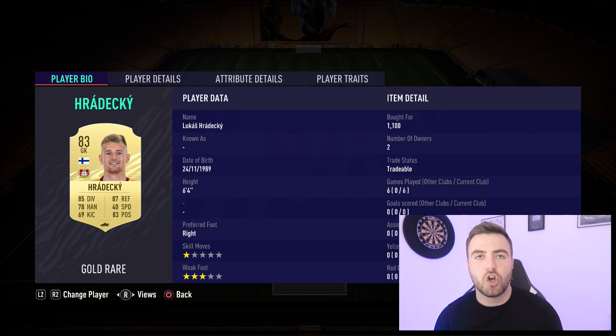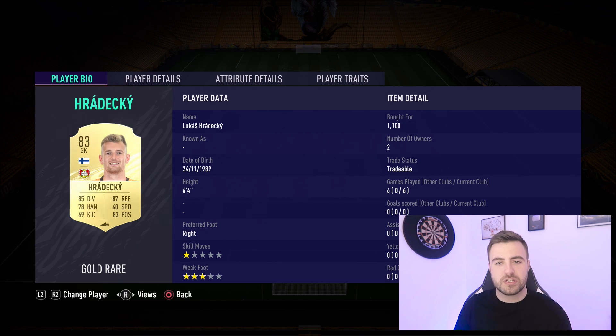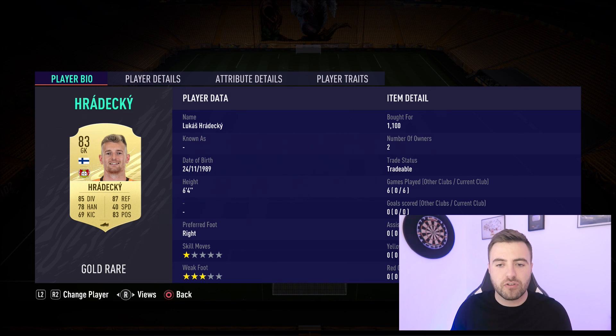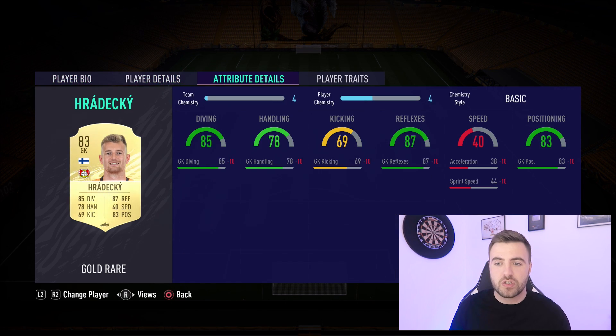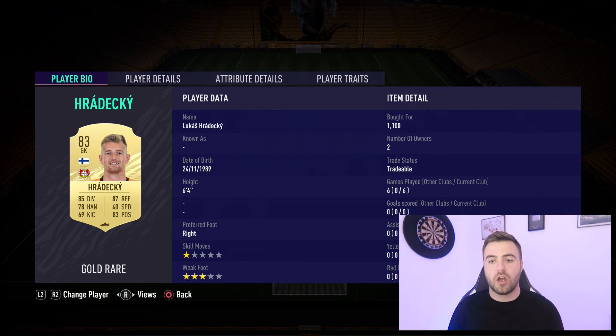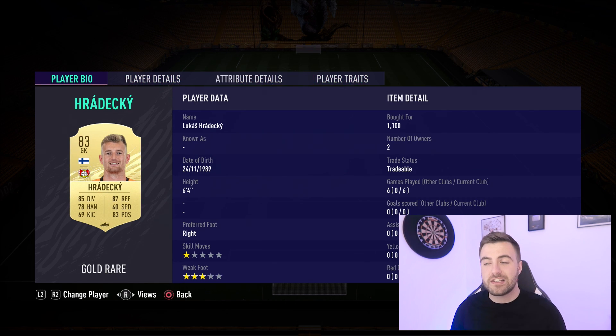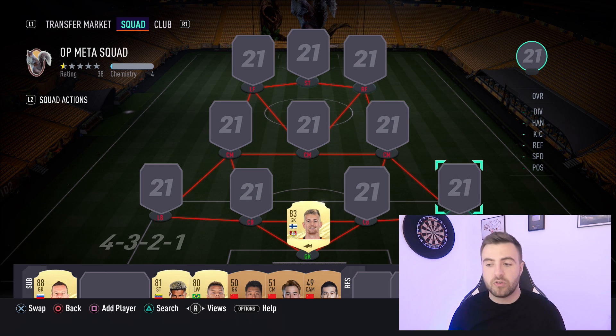We start with our goalkeeper, Lukas Huredecki. Let me know in the comments how you pronounce his name - there's no accent on the C so I'm not sure. This guy is a 6'4" diving reflex saving machine. He may lack a bit of speed, so he's not going to come flying out, but you shouldn't need it. He's got 85 diving and 87 reflexes with strong positioning. His long throw trait I didn't take advantage of, but he comes for crosses and corners. He's massive and a genuinely excellent shot stopper, well worth picking up.